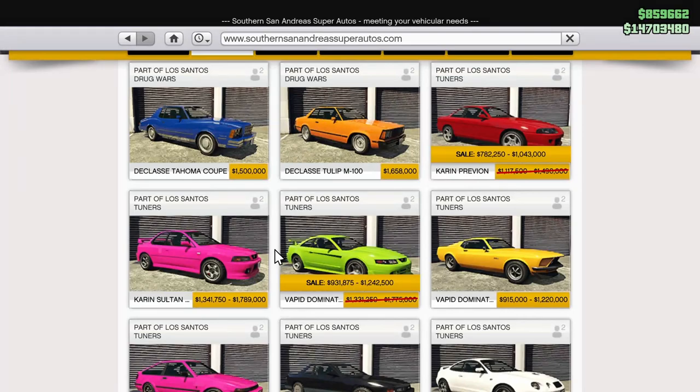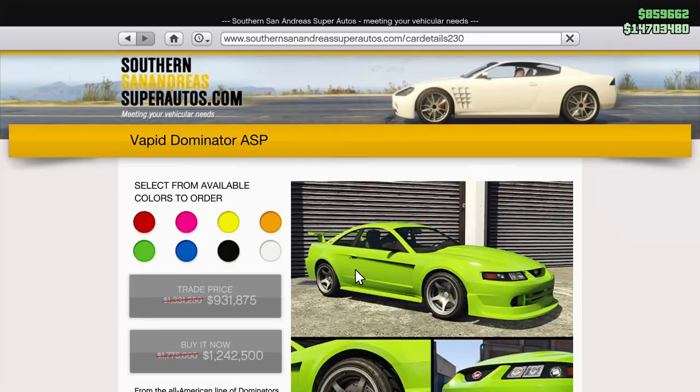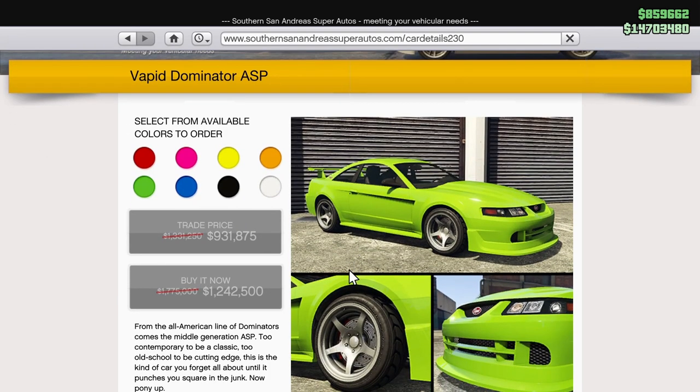I'm so glad this car is in the game. I've been a fan of it since I was a kid — along with the Lamborghini Diablo, it's always been a car I've just known. The ASP is such a good addition because it's almost an exact replica — it looks so much like the Cobra in real life. If you're interested, you can find it under the two-door tab of Southern San Andreas for $1.25 million, currently on sale down from $1.8 million.